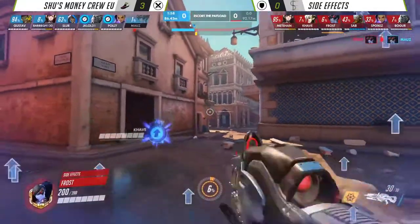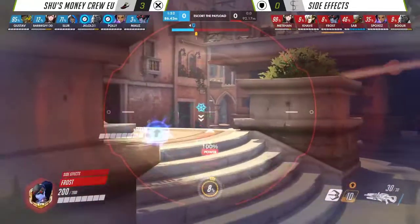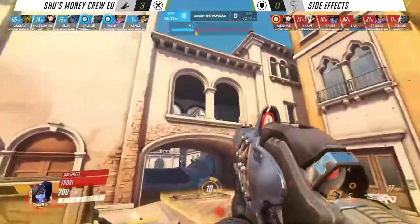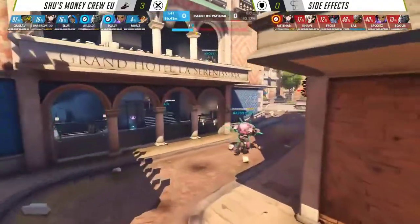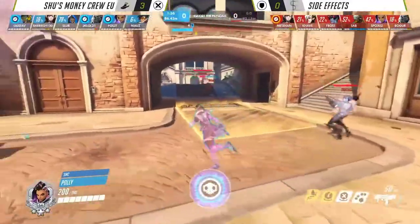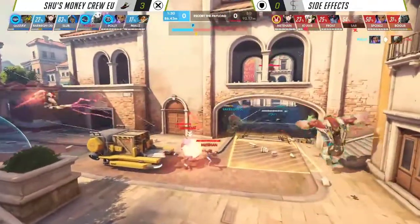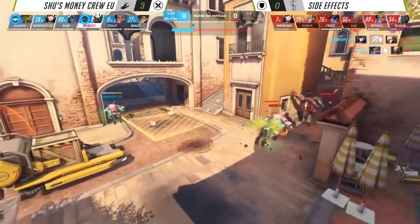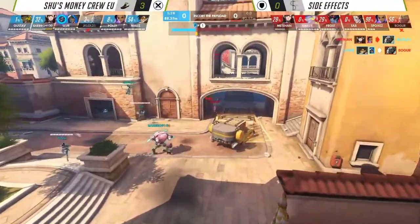Was it five ultimates there? Yeah, they just didn't have the Self-Destruct online, so they couldn't use it. You are going to have a Sound Barrier, and then on top of that you're going to have Winston's Primal Rage as well as EMP. I think this fight might be done now and will be cleaned up as long as Shu's Money Crew have done what they've done before, which is execute ultimates pretty much perfectly. Barbecue really has to go in right now and make space because JKL wants to get the back line. Polly is here ready and waiting — there's no EMP event. Transcendence available however, so pretty much Sab is going to go down, which he does, and this will likely spell disaster for this push. They're going to dump — a minute and a half remaining, but it's not enough. JKL will be the one that falls at the very end, but it's too little too late.